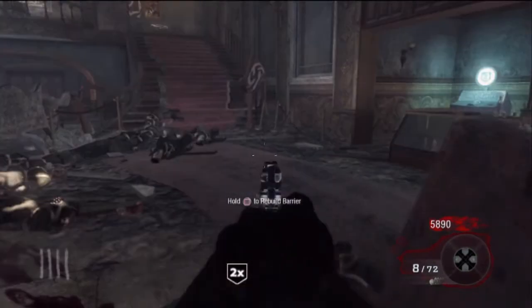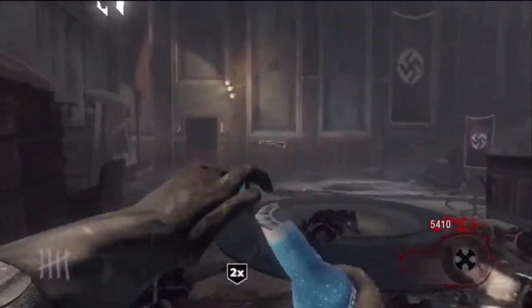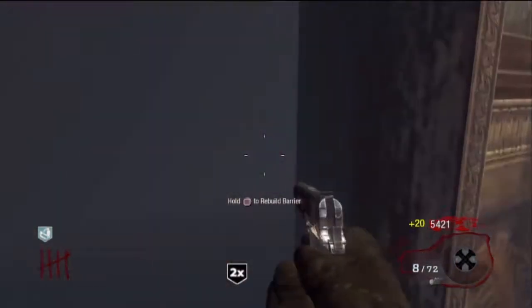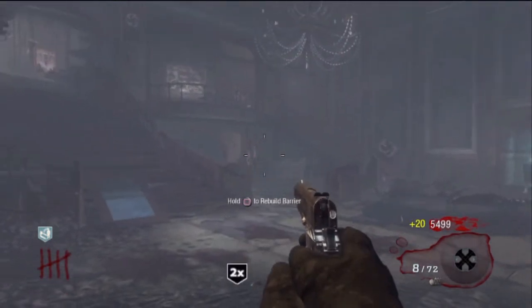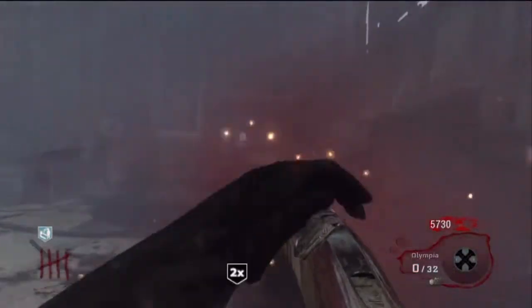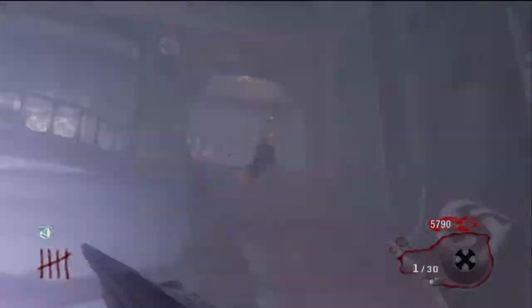I'm going to talk about getting downed. Every time you get downed, you want to go ahead and grab the Quick Revive right away, as quick as you can. I have double points, so I'm going to repair the windows as often as I can. Using the shotgun, if you aim down the sights, it does extend the range and the damage — that's why you always want to aim down the sights.